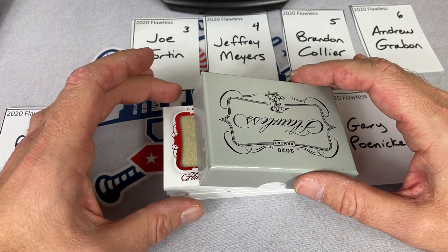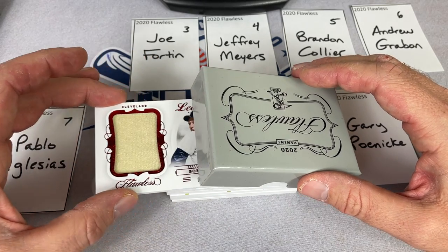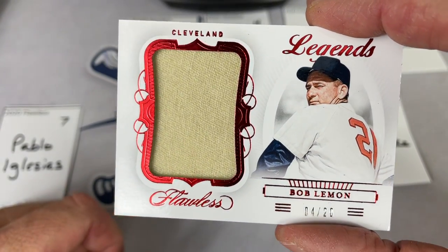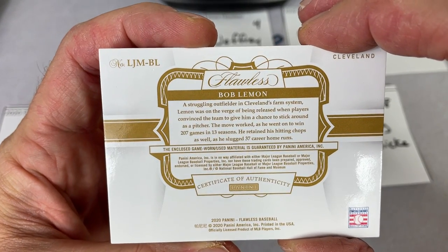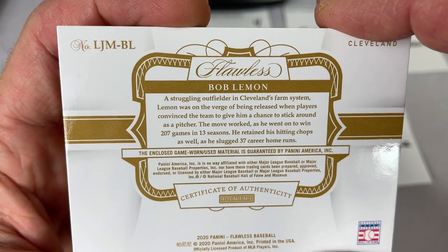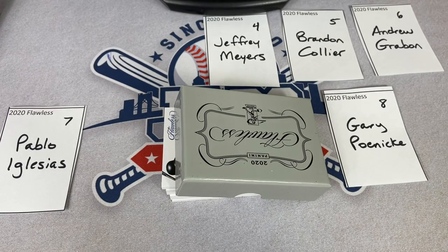Number three — this looks like an old one for Joe. Joe, you have yourself a Bob Lemon, Bob Lemon out of twenty — four of twenty Legends. Bob Lemon, very nice looking card right there. There's the back of it. Certificate of authenticity right there for you. Very nice one — Bob Lemon, old-school relics for Joe. Congrats.